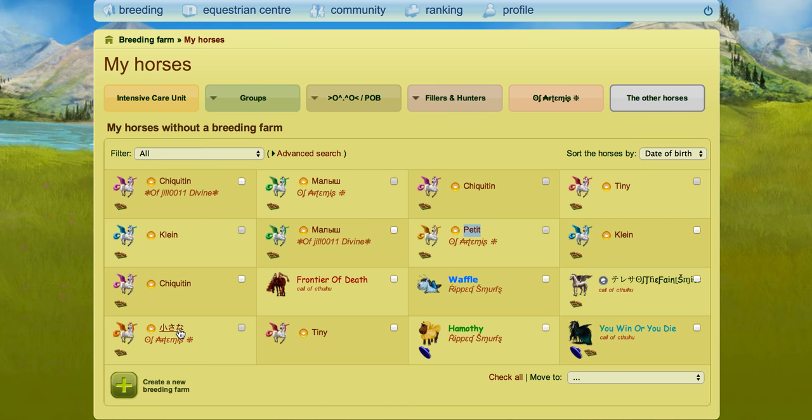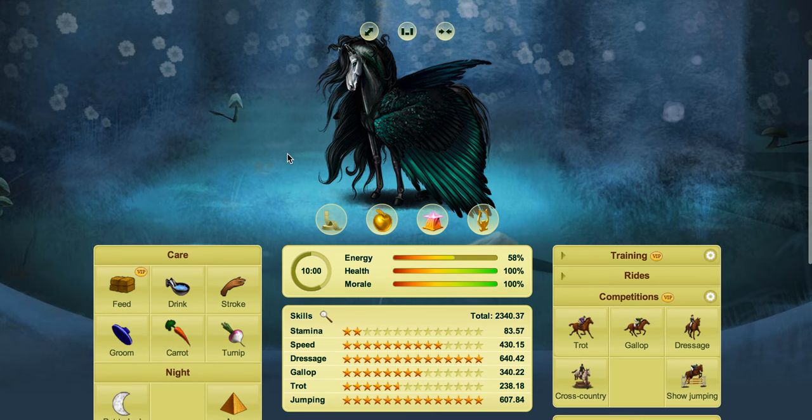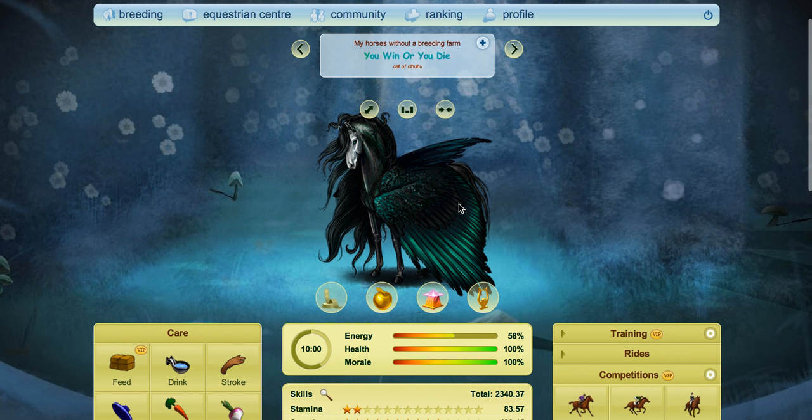So Fallabellas in days gone by — you could sell them to people and immediately that person would be able to enter competitions and find the Fallabella bonus. What I mean by that is, I entered this course earlier in some competitions and you can see a Fallabella has just earned you a winning bonus for several days. Because I was entering show jumping competitions I got the show jumping bonus. So depending on the competition type you're entering you'll get different bonuses. It doesn't matter about the color of the Fallabella — it's all to do with what competition the course your horse enters.